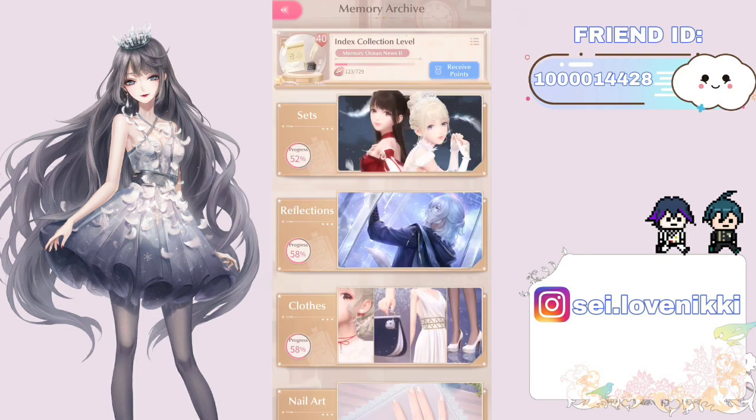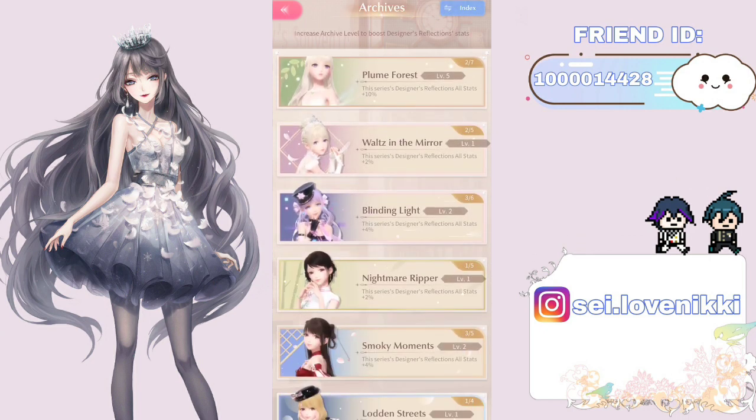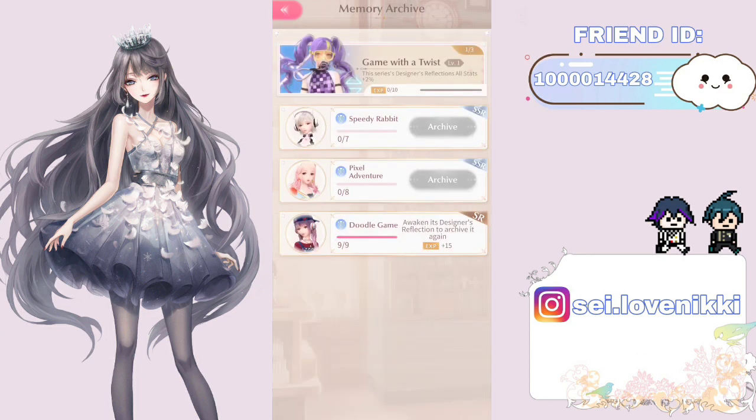If we go to Sets and then click the Archive in the top right corner and scroll all the way down, here is a suit. This suit — at least I can find it in the gallery — is still not there, but it is here, which means this is going to be our next diamond arena suit. We can see here which suits we need to have in order to make the reflection that comes with this suit stronger, so you might want to complete these.